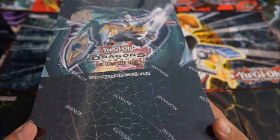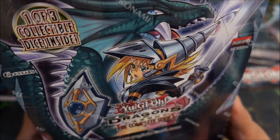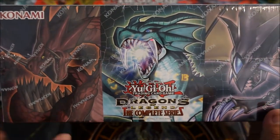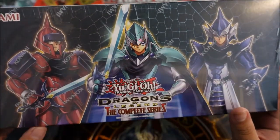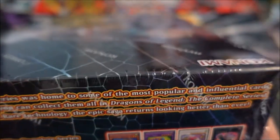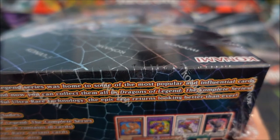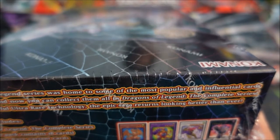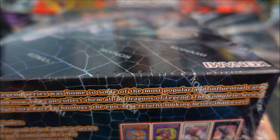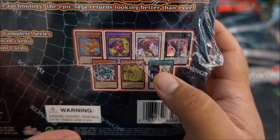Alright, here goes our huge, ginormous box of Dragons of Legend: The Complete Series. It says one of three collectible dice inside. On the side it has Hermos, Tamius, and Critias — and on the other side, the same dragons in Knight form. It reads: 'The Dragons of Legend series was home to some of the most popular and influential cards ever released, and now you can collect them all in Dragons of Legend: The Complete Series, featuring colorful ultra rare technology.' Each box includes two packs, each containing 18 cards and one of seven secret rare variant cards.